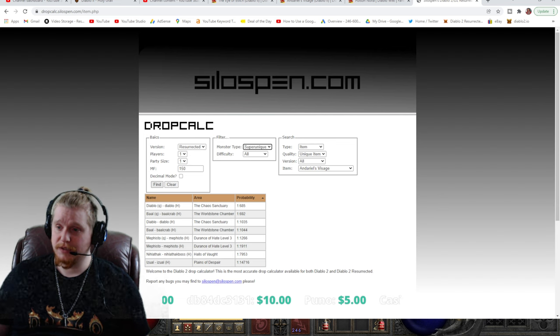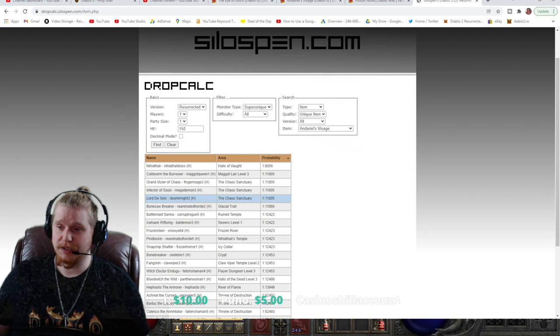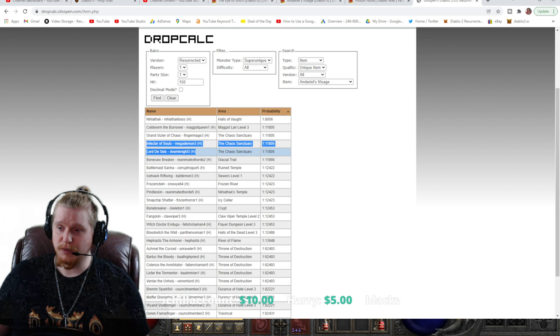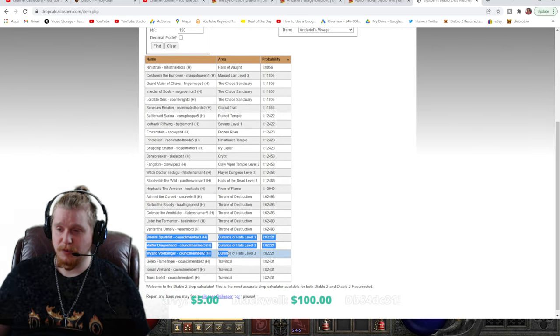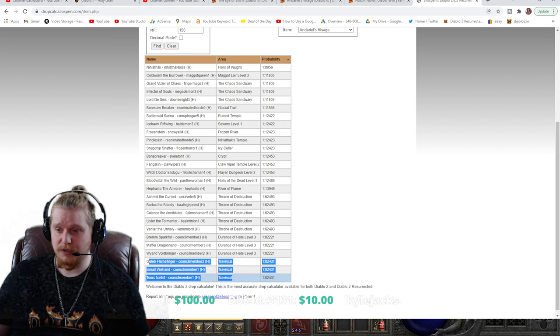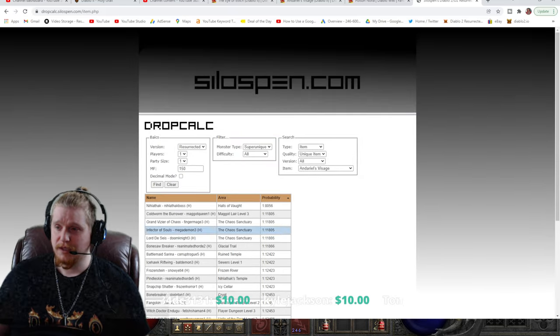Let's take a look at super uniques. We've got quite a few super uniques here but really poor chances on most of them. Nilathak was on our last list. We've also got things like Cold Worm the Burrower, quite a few of the monsters in Chaos Sanctuary, all the monsters in Throne of Destruction, and Durance of Hate — all those monsters have a small chance to drop it. Also Bremm Sparkfist, Maffer Dragonhand, Wyand Voidbringer, the council members, Geleb Flamefinger, Ismail Vilehand, and Toorc's Fist.